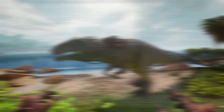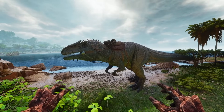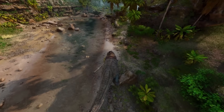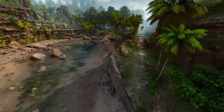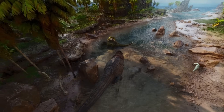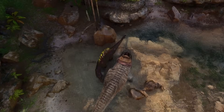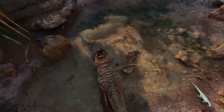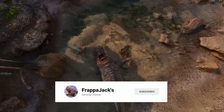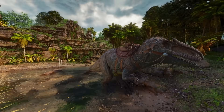Next up we have the Giga. I was going to put the Carcharodontosaurus in this spot but decided to discount it, as that tame isn't too bad and can be somewhat friendly compared to the Giga — especially considering how few resources you need. The Giga tame is still a little bit harder because of the sheer amount of resources required. You can trap it pretty easily and then just shoot it, but hundreds and hundreds of tranq darts definitely takes a while to gather.